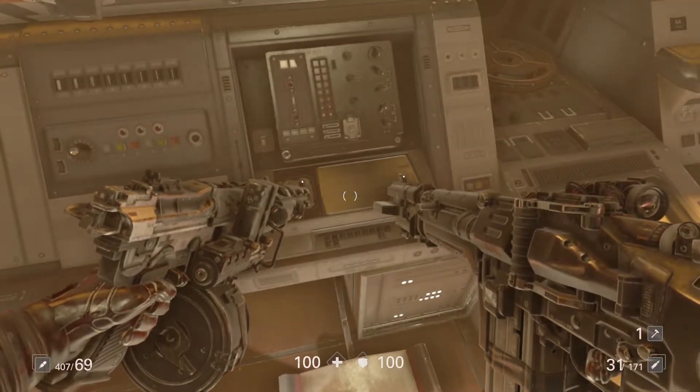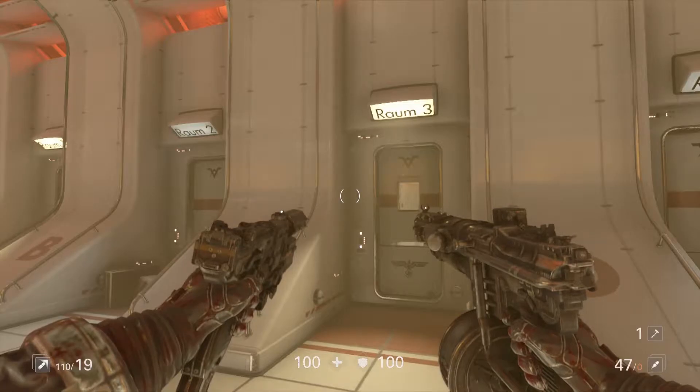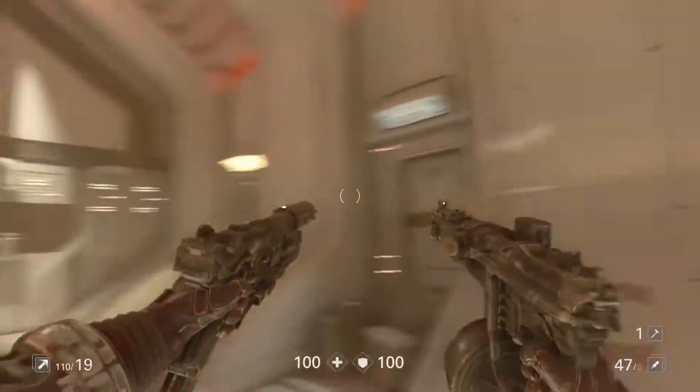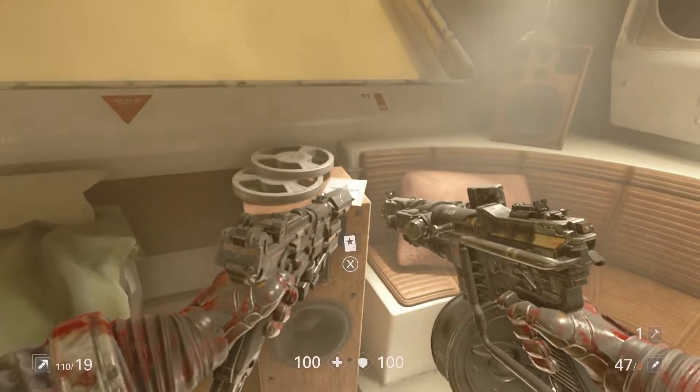The first one in the Habitat District is located directly outside of your room when you first start. The second one is located in Room 3, and that one's sitting on the speaker there.